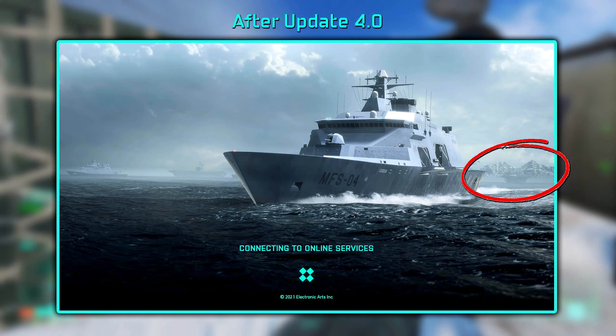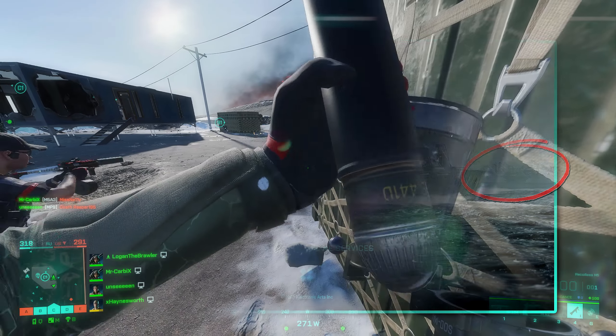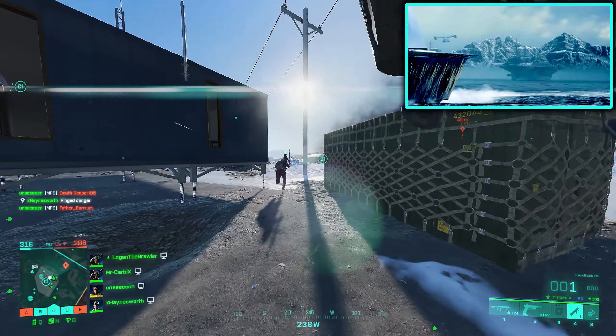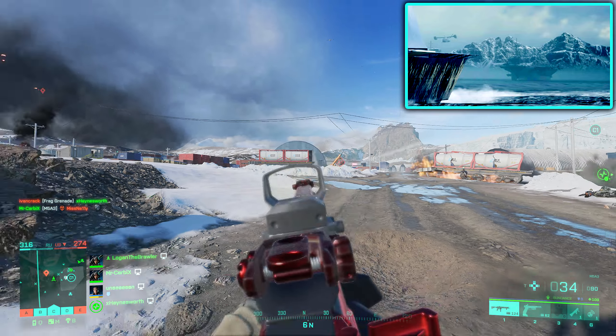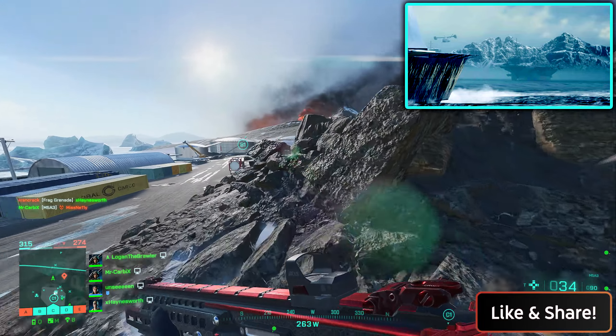This is pretty interesting — is this a new map that DICE is teasing us, or is it just an environmental thing to make the starting screen look more alive? From what we can see in the footage, there are mountains covered in snow that remind me of the map Breakaway, but I don't think that's it.